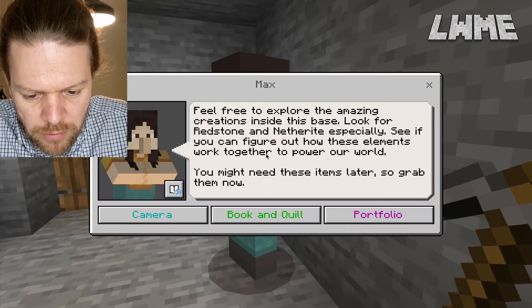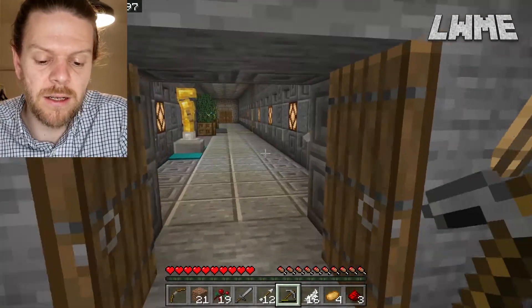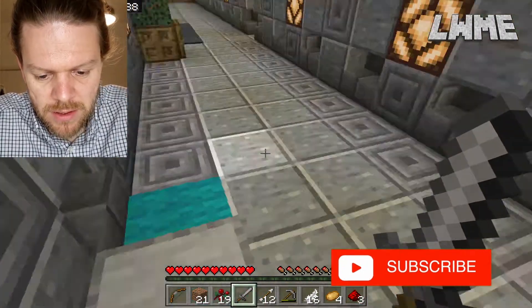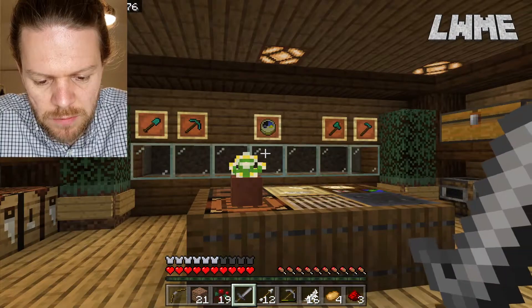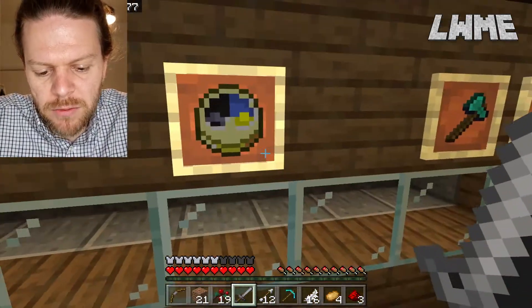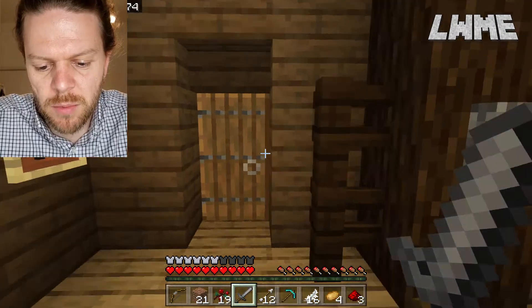This super cool double door — feel free to explore the amazing creations inside this base. We're going to get the book and quill and the camera because we need them for later lessons. I could see them when digging around behind the lava. Let's grab some armor — suited and booted, nice golden armor. There are light switches and lots of stuff in the chests to craft. The point is that we explore this base and prepare ourselves to go through the nether portal, because there are challenges that await on the other side.